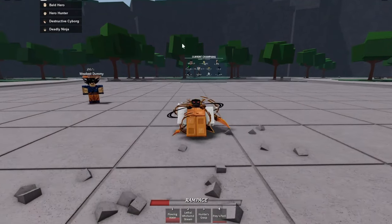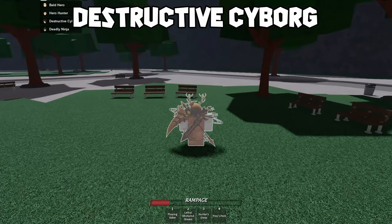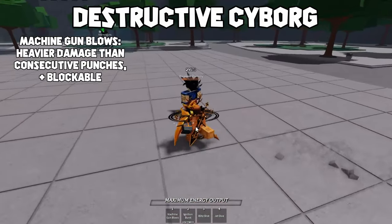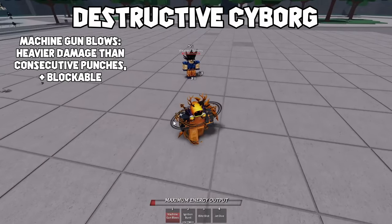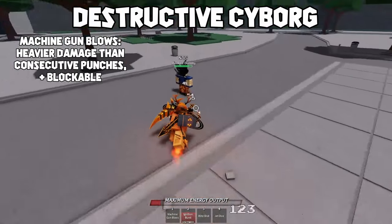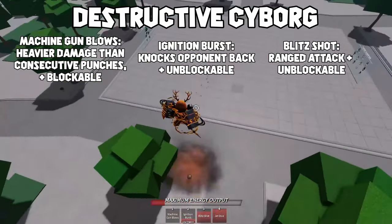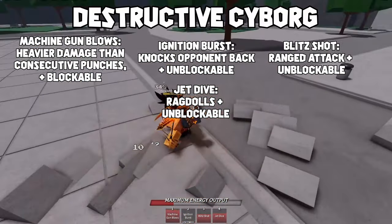Finally, we will cover the third character, the destructive cyborg. The fourth character is locked behind a game pass which I don't have, so I might cover that in another video. The destructive cyborg's arsenal consists of the machine gun blows, which is virtually identical to the bald hero's consecutive punches in most ways, so is equally applicable. The cyborg also has access to the ignition burst — essentially a dash and knockback attack in one — as well as the blitz shot, which is a ranged attack. Finally, there's the jet dive, which is one of, if not the heaviest hitting normal attacks in the game.